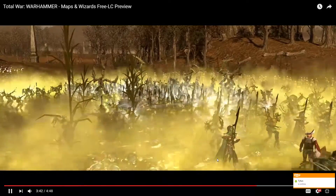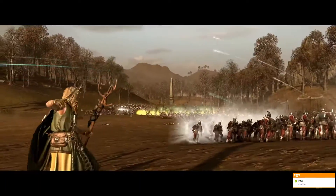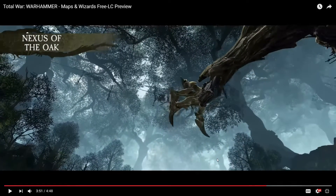We also have Dwellers Below, which is a direct damage spell cast over a large area, giving minus 24% speed. People caught in there are going to get tangled and take extra damage.